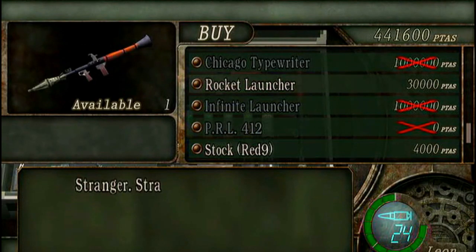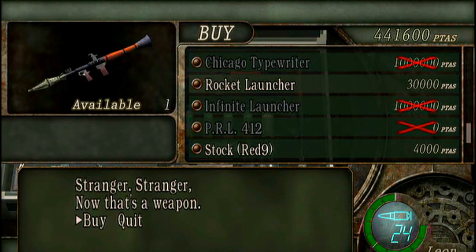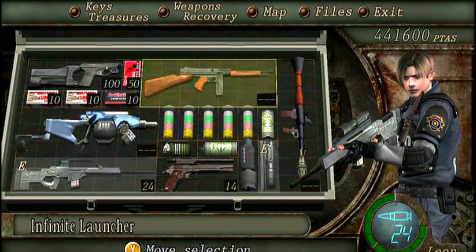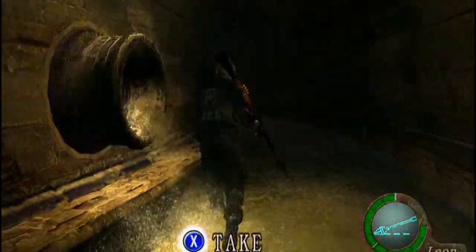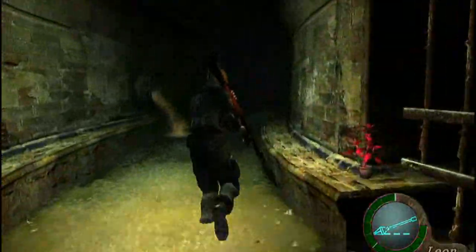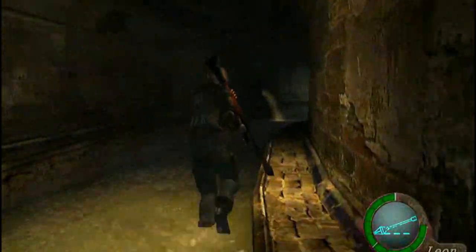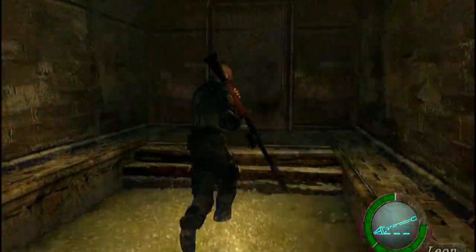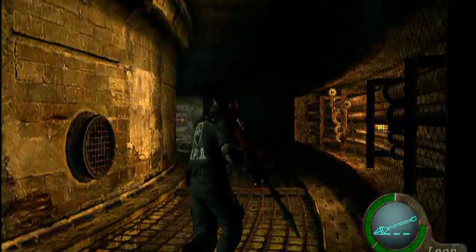What you're going to want to do is go to the merchant right here and buy this Rocket Launcher, because that is the main point of beating this guy — it's probably the easiest way. I already have the Infinite Rocket Launcher because I've beaten the game, but it's no more powerful than the regular one-shot Rocket Launcher. The other one's 30,000 and you'll get one shot out of it, but you'll definitely beat this guy.